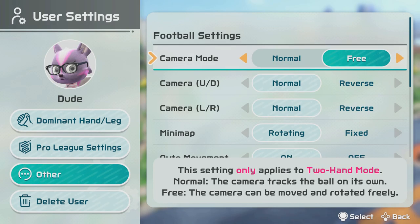They also added a new free camera mode to soccer. It allows you to move the camera in standard matches with the right stick, giving you a better look around the field. You don't have to focus just on the ball and you can get around the players a bit better. I personally found it a lot easier to use. You'll find this in the standard settings menu.